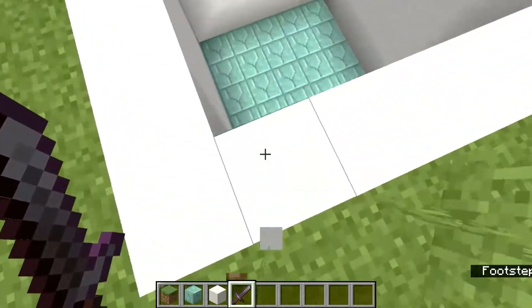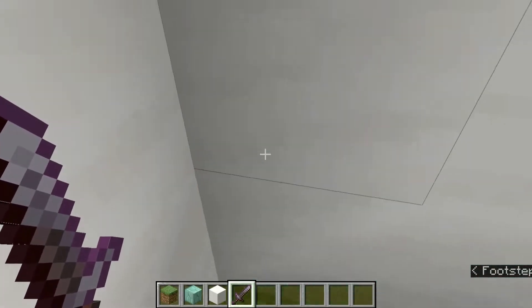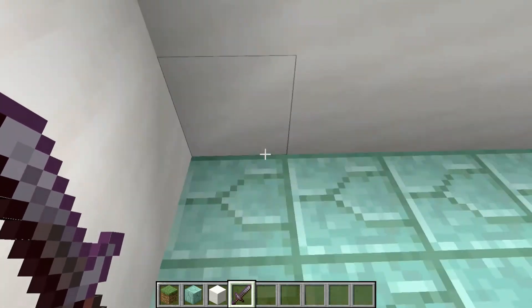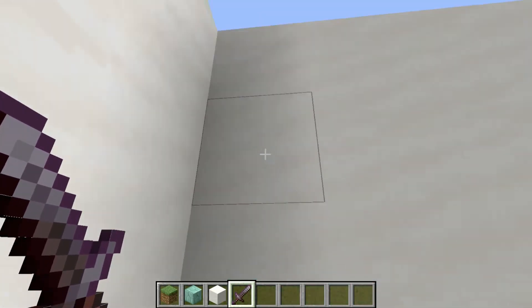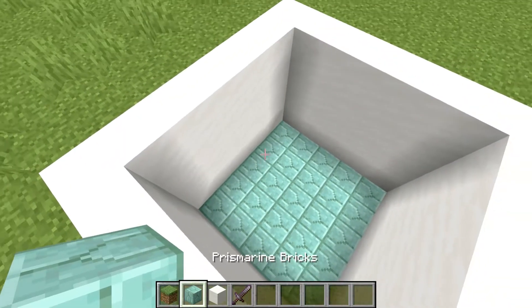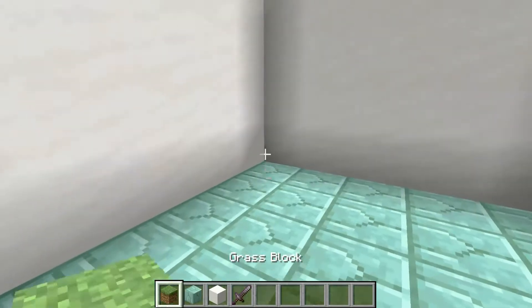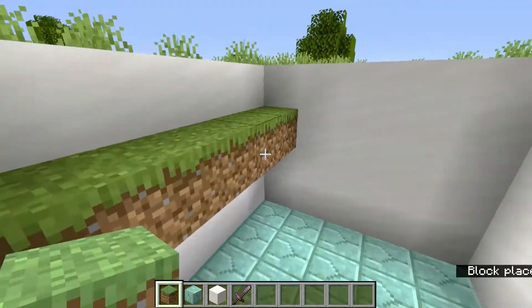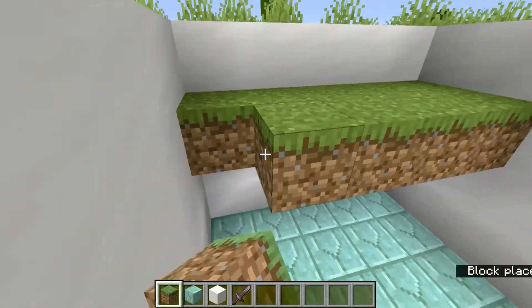So the first thing you need to do is make the pool four blocks deep — it's four deep and it's a five by five on the floor. Personally I use prismarine bricks on the floor and quartz on the top and sides.